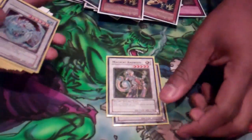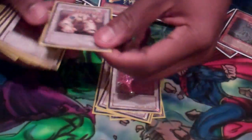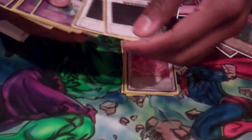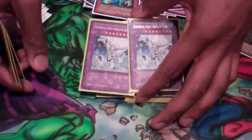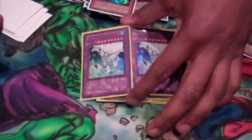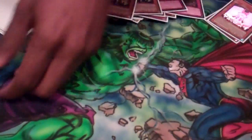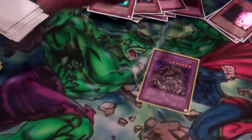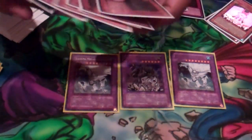My extra deck: one Chimeratech Fortress Dragon, Magical Android, Brionac, Goyo, Black Rose, Colossal Fighter, Red Dragon Archfiend, and Double Stardust. I like Absolute Zero and I'll explain that later. Absolute Zero is a good choice, especially in mirror matches or, in my personal opinion, against Six Samurais, Gaia, and of course since we're running Cybers we want to run Chimeratech Fortress. So with that being said, this is my extra deck I'm about to show you all.